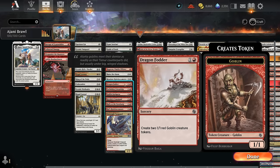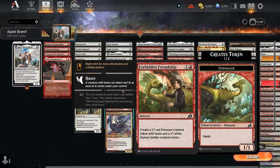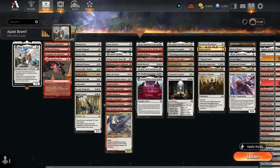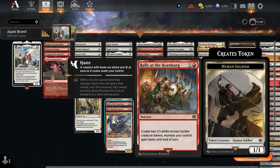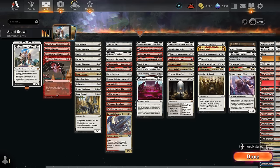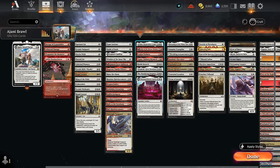At two mana, we have a bunch of token makers: Raise the Alarm, Resolute Reinforcements, goblin token makers with Dragon Fodder, Goblin Instigator, and Krenko's Command. Forbidden Friendship makes a hasty red dino and a white human soldier. The Rally makes two hasty human soldiers potentially giving other humans haste. Ral's Reinforcements makes blue and red elementals, still fine for Ajani.